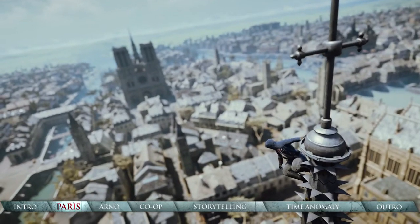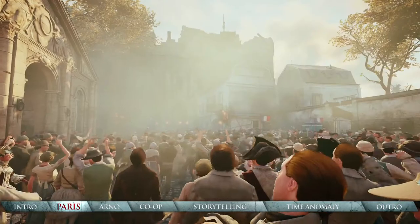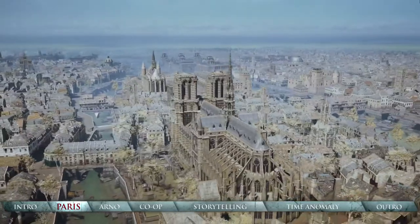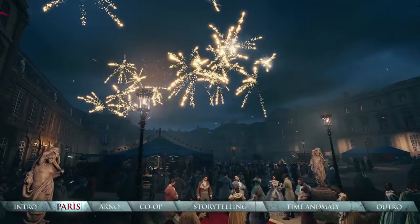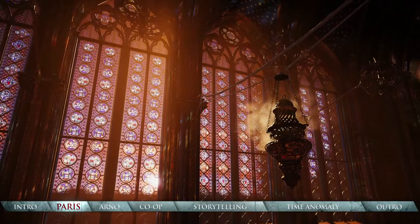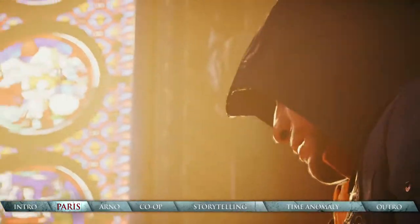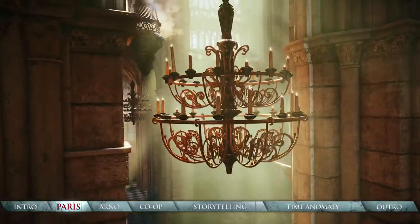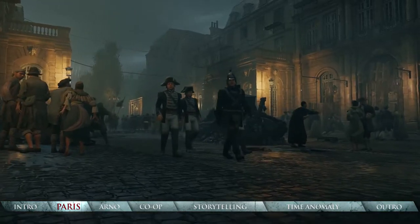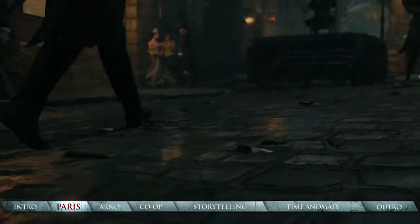The new next-gen Anvil engine brings the city of Paris to life. Built to near one-to-one scale with meticulous detail, this beautiful city is by far the largest in series history. Historically accurate designs and fully detailed interiors make you feel like you're really there. New dynamic range lighting illuminates environments with astonishing realism, while next-gen reflection mapping shines off the wet cobblestones.